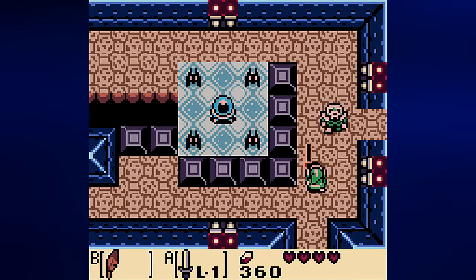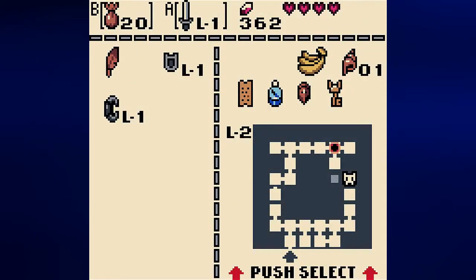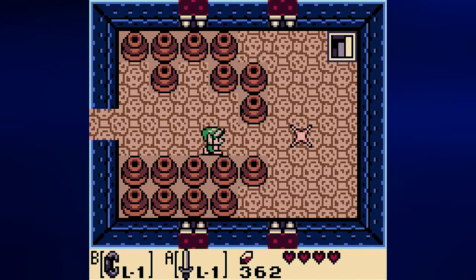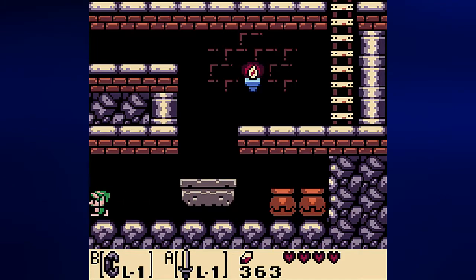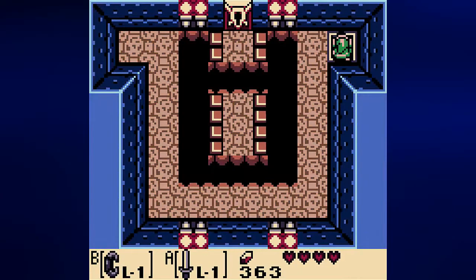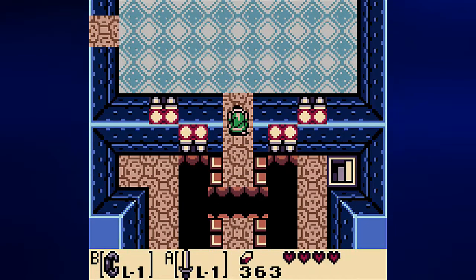Thankfully our health is at full. This guy is out of our way. I'll fight the enemies here to see if I can get some more rupees. Hopefully in the next video I'll be able to get the shovel from the Mabe Village shop. In the meantime, we need to find our way to the nightmare door. I've basically been everywhere I need to go. Let's go up this ladder, equip Roc's Feather, jump these gaps, open the door, and equip the Power Bracelet again — because we're going to need it for this battle.